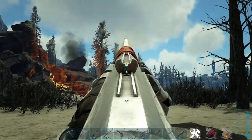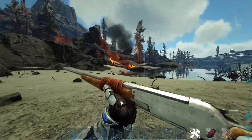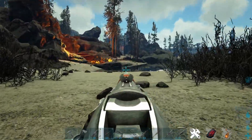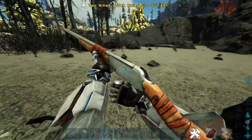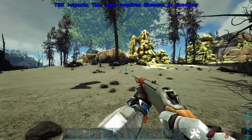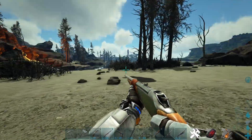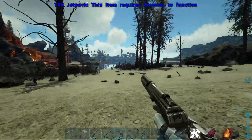Coming in at number six is the long neck rifle. This is pretty much just an improvement on the crossbow because it can also shoot tranq arrows, but it doesn't have flaming bullets. It has normal bullets, does more damage, and fires slower. You can't use it underwater like you can a crossbow, but as you can see, two shots killed that parasaur — it was level 43 — so it does a lot more damage, and it has the bonus of using shocking tranquilizer darts, which in the base game of ARK are the best way of knocking out creatures.